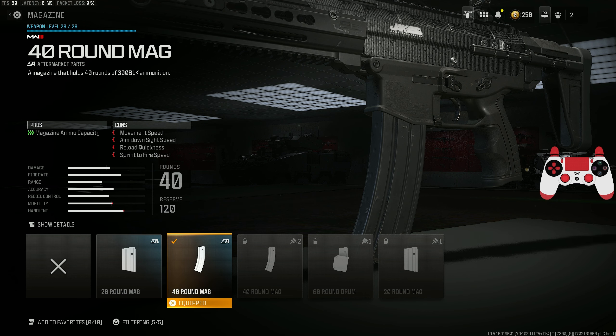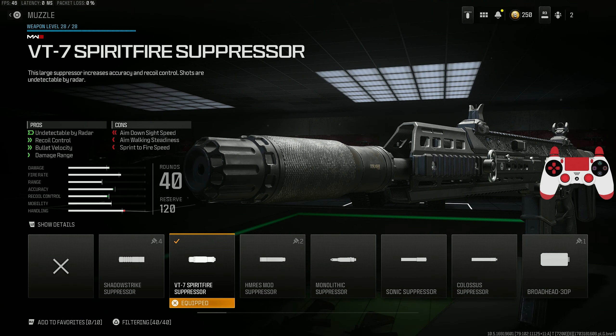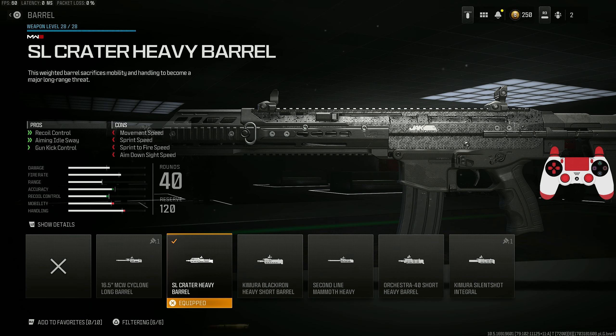Also got on the 40-round mag because that's the biggest mag you can run with this conversion kit since it locks the other attachments. Also got on the Blackout High Grade Rounds — gives you no enemy skulls, bullet velocity, and damage range, overall boosting this gun's TTK. Also got on the VT7 Spitfire Suppressor — undetectable by radar, recoil control, bullet velocity and damage range. It's literally one of the best suppressors in the game.